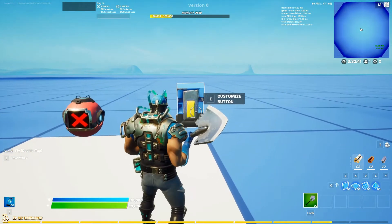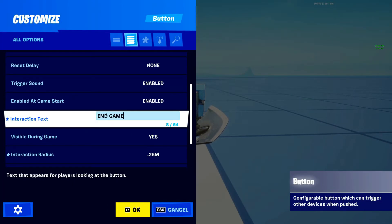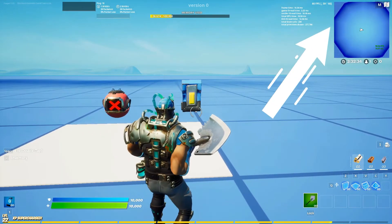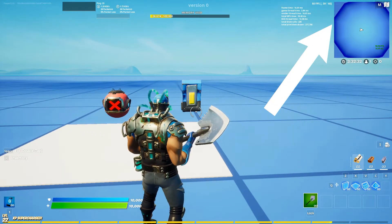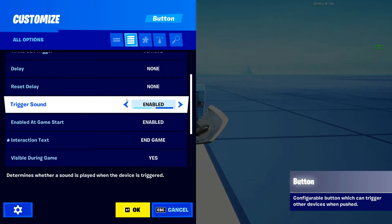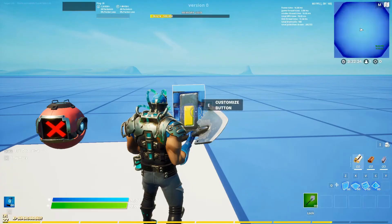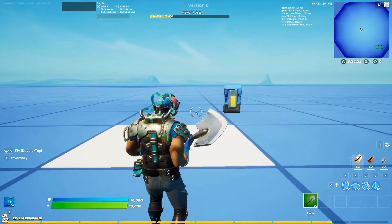I already set this button up before. If you don't know how to use the button device, I have another video on that — you can click the iCard in the top right corner of the screen. I just put 'End Game' as the interaction text. Now let me start the game and let's see if this works.